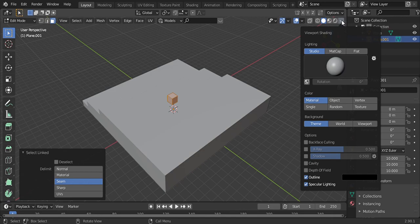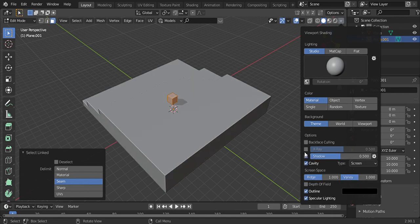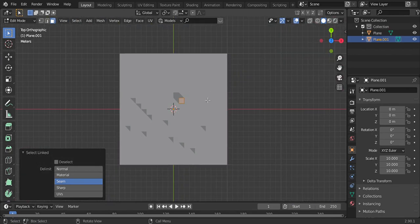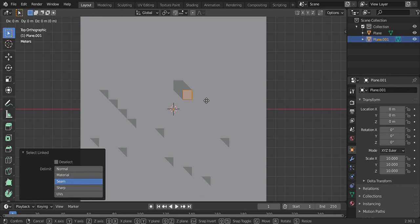To make things easier, you can press this cavity shadow option. Then you just make your house.